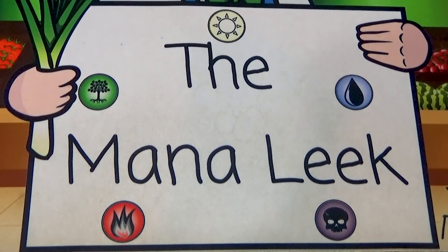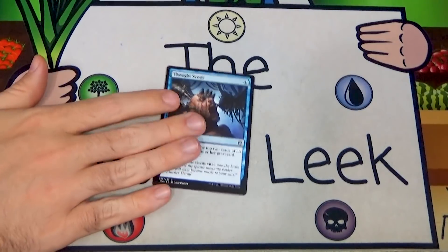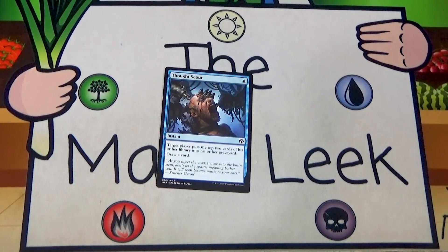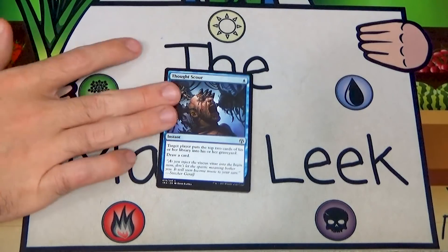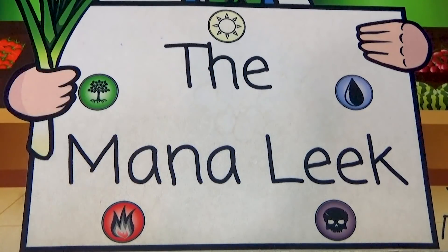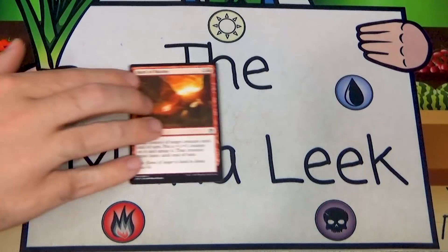First up is Thought Scour — a single blue mana instant: target player puts the top two cards of their library into their graveyard, then draw a card. There's a dedicated blue-black mill deck and this goes in it. You mill your opponent with Thought Scour rather than yourself, draws you a card — totally fine, but not a first pick.